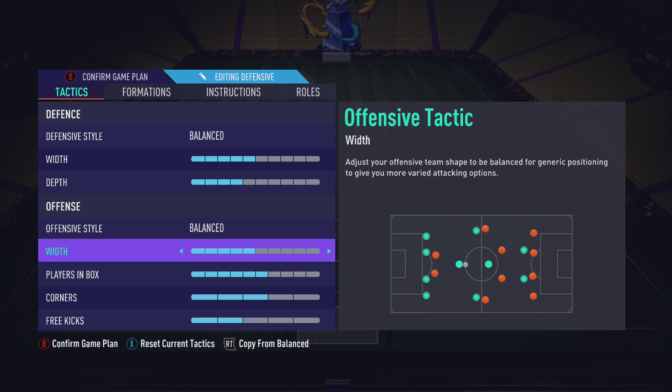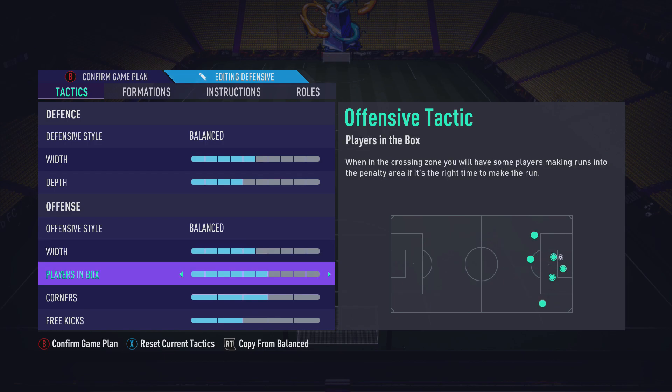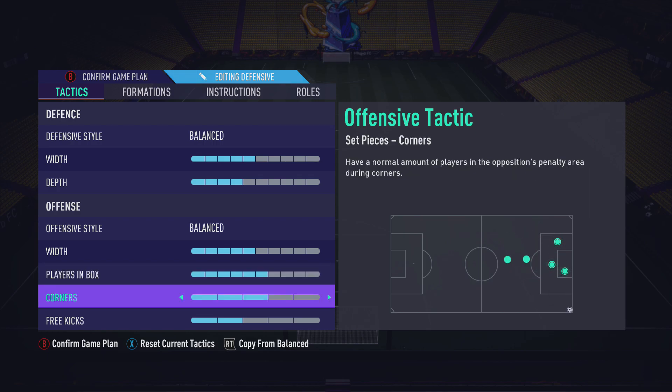I don't change the offensive width at all. It's a narrow formation — don't want to bring it too close together and I don't want it too wide. I hate playing with wide players on this game. In a 4-2-3-1, the left CAM and right CAM just don't get involved at all. Players in the box I've got on six — I think it starts at five. I put it up to six because this year on FIFA you can run down the line, cut it across, and you need those players in the box to get on the end of the cutback.